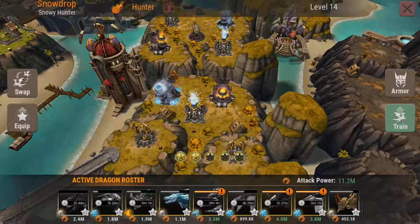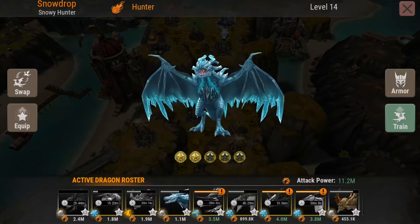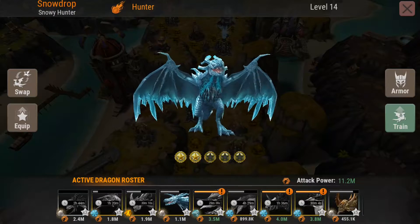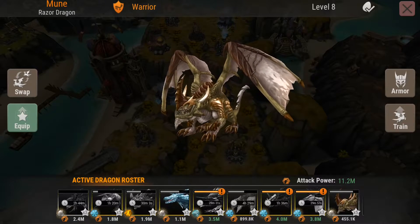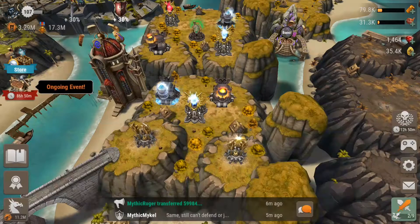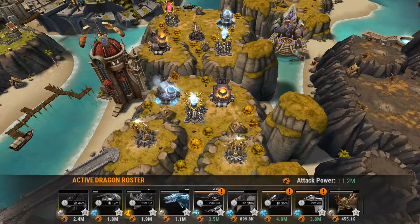I got my four hunters — Snowdrop. I still think it's just crap. Most all of my dragons are better than him. Even Mune can do better than him on most bases. They say he will be better, so I really hope so.